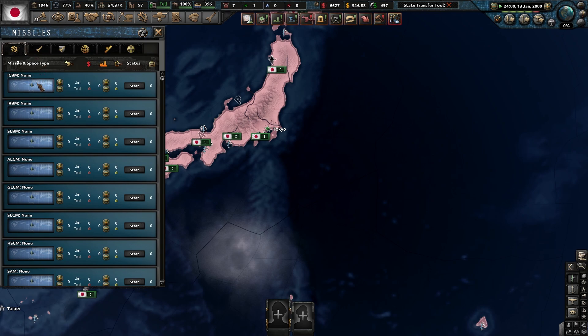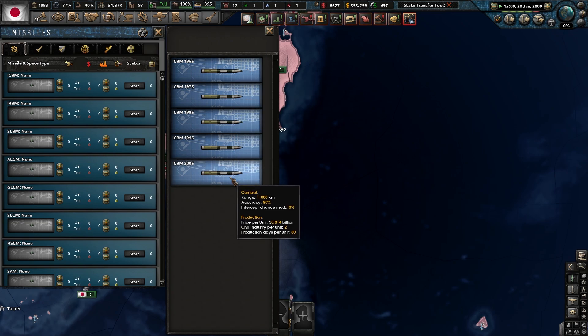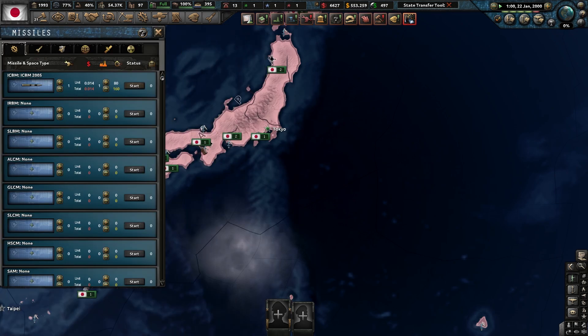Under missile production, go to whichever technology you want, but if you want to do nukes you need ICBMs. Click on ICBMs, then pick your best available ICBM. You have two number areas: this one is how many civilian factories you want on production to build the nuclear weapons — let's go with 20 — and this is how many nukes you want to build. You can see it'll take 16 days, so we're going to start producing it.